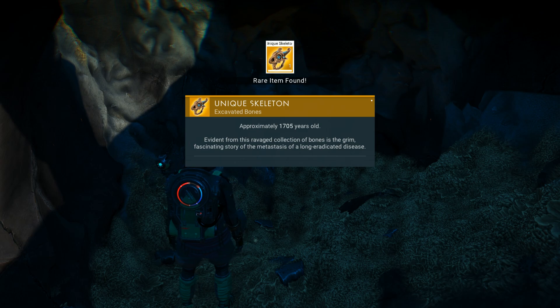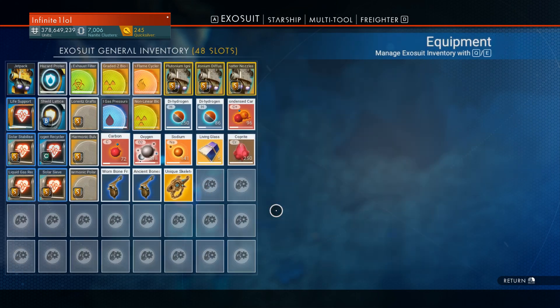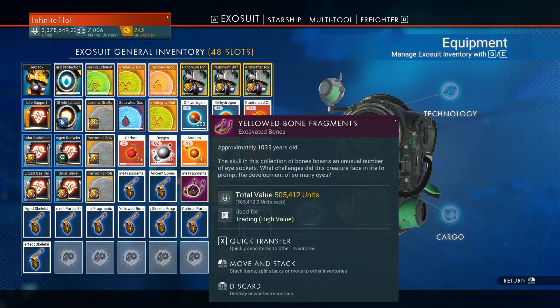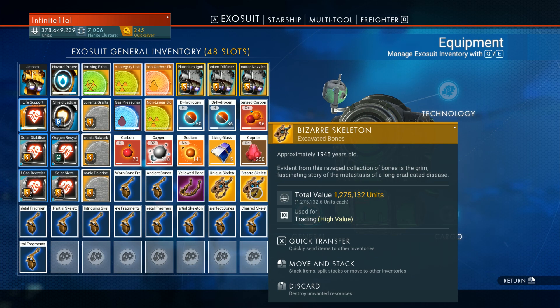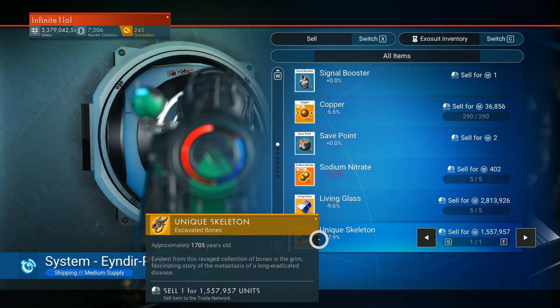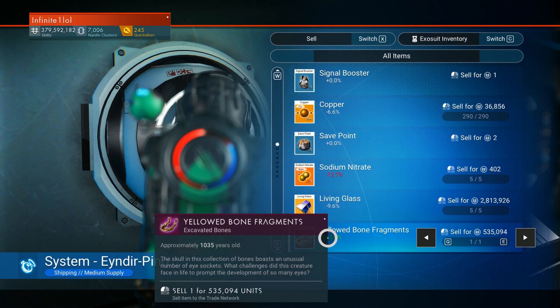These can range from common, uncommon, all the way up to rare, with the rare ones of course being the most distinct looking and the ones that sell for the most amount of units on the market. One rare ancient bone can fetch at least a few million units each, while the more common ones typically sell in the hundreds of thousands. You're looking at at least 10 million units in about half an hour of farming, maybe even more if you're really lucky with the spawn locations.